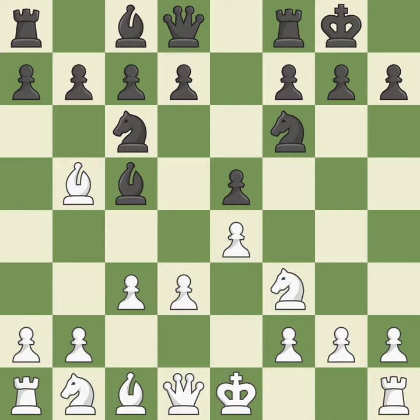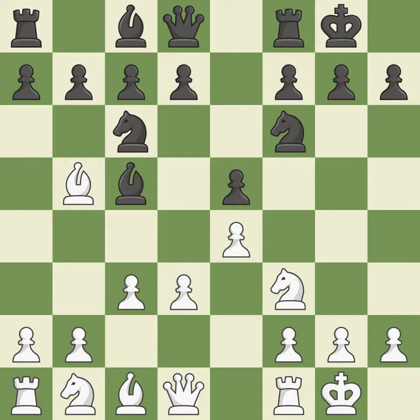Castling kingside tends to be safer because the king is further from the center. Castling develops a rook while also moving the king to safety. Castling to the same side of the board as the opponent tends to lead to less sharp positions as compared with opposite-side castling.